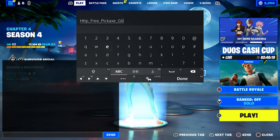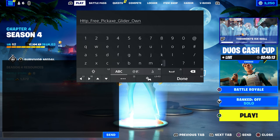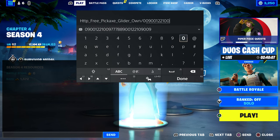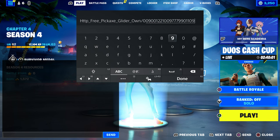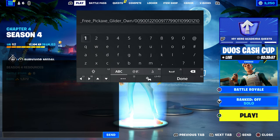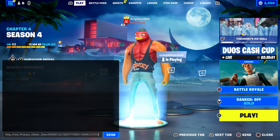Once you type in 'glider', put underscore and type in 'own' — like you own it. Then put dash and type in: 0 0 0 9 0 0 1 2 2 1 0 0 9 7 7 7 9 9 0 1 1 0 9 9 0 1 2 1 0 1 0. Make sure you enter that and then press done.